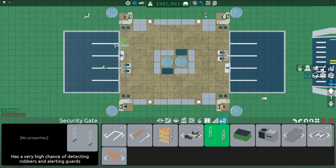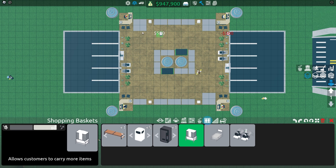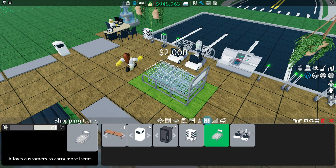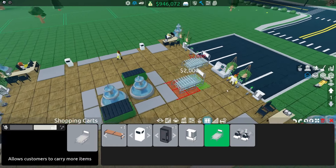Now you will need to place the security gates on where the entrance is going to be. Then throw in some decoration to make sure it doesn't end up poorly decorated. Now throw in a couple of shopping baskets in each corner. If you want, you can switch out the mobility scooters with shopping carts.